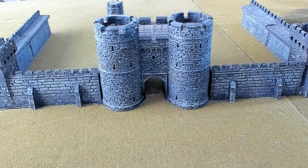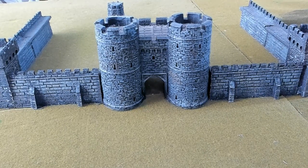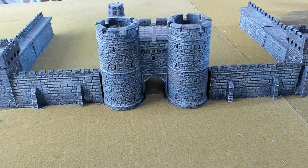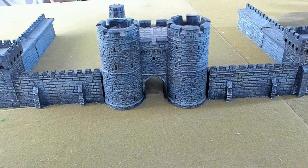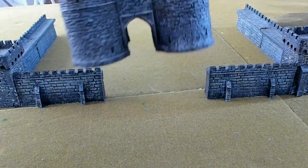This castle came in resin and I basically painted it black, then dry brushed it with white and some other earthy colors. It's a brilliant castle for 15mm, although I also use it as a backdrop for 10mm and even 28mm.